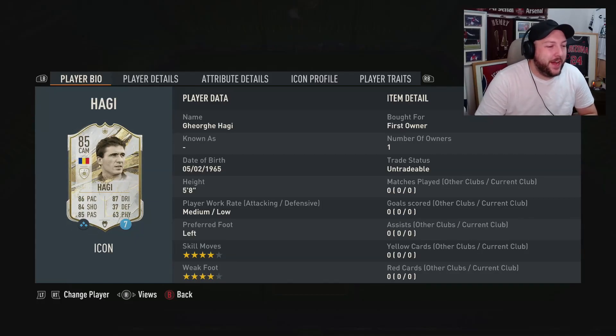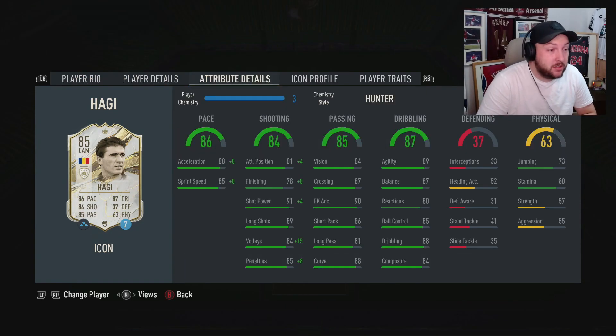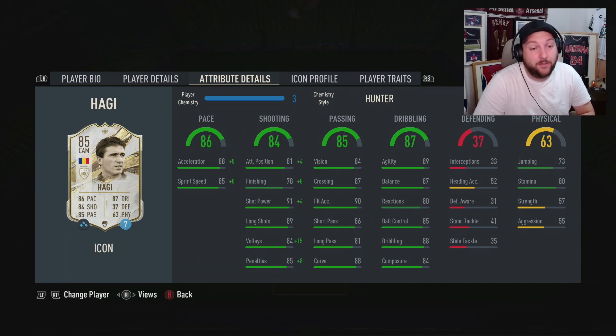Today we are looking at base 85 Hadji, medium-low, left-footed, four-star four-star, can play just CAM and other positions. In terms of the actual card, it looks like a really good rounded card — just his finishing is a little bit lacking, but acceleration and sprint speed are really good. Agility and balance are especially good for somebody that is five foot eight, and his dribbling composure is good.